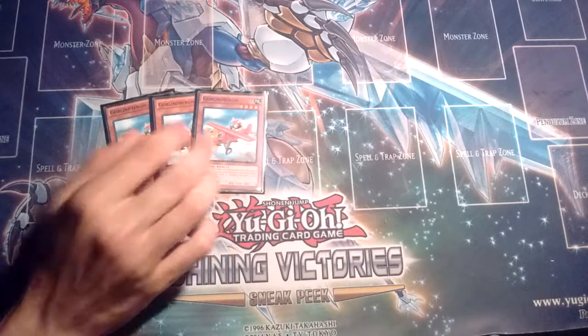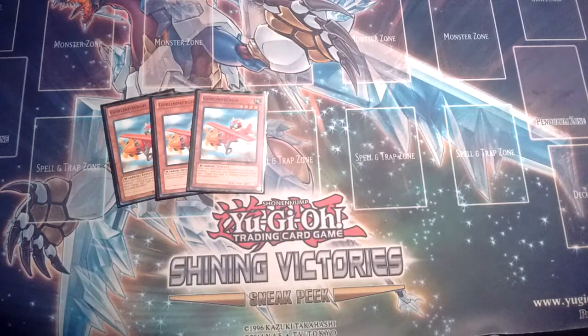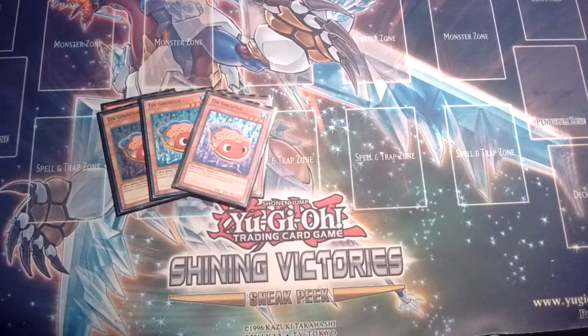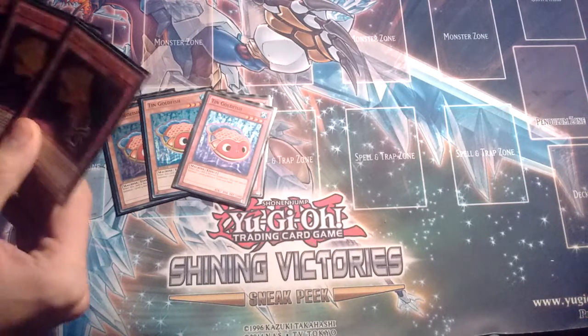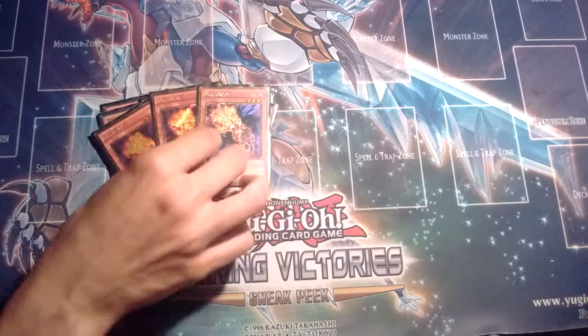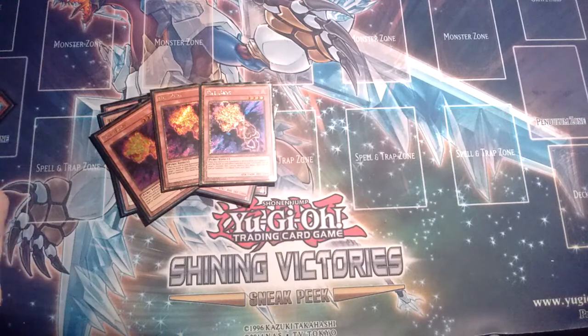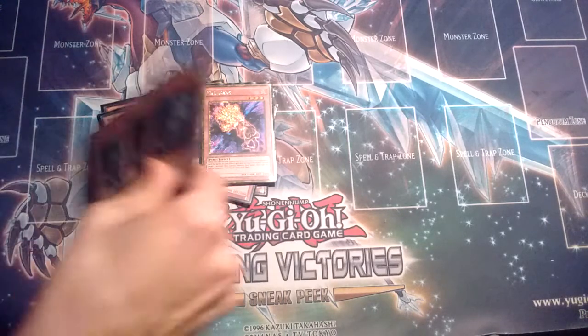So we have one of the best cards in the deck: Goldenberg. Then we have Goldenberg's second cousin — we have Leting Go Fish. One of the best defensive cards in this deck by far, and it can also be an offensive card if you play it right. Fire Hand, and its twin brother, Ice Hand.